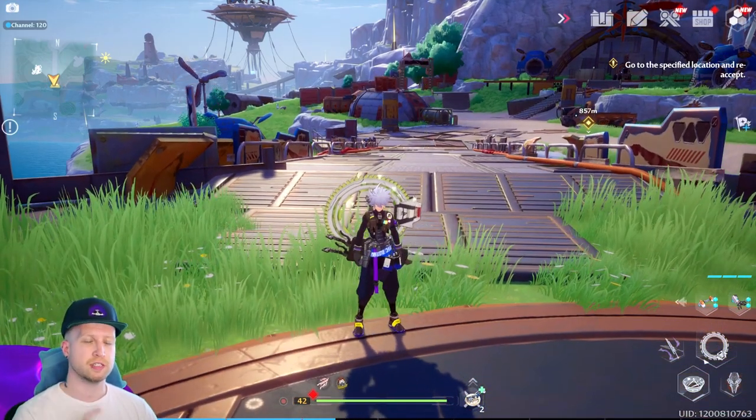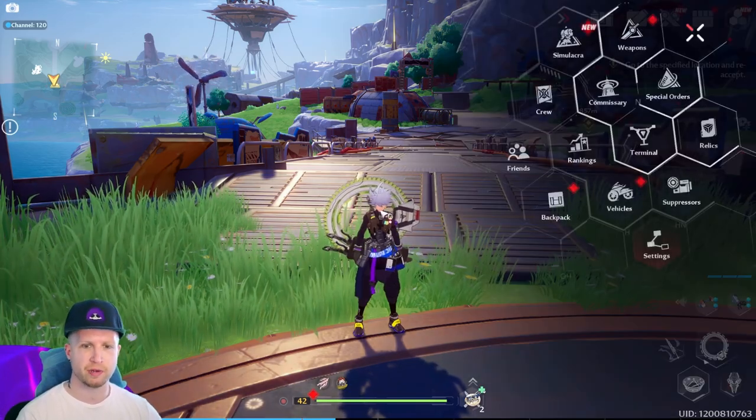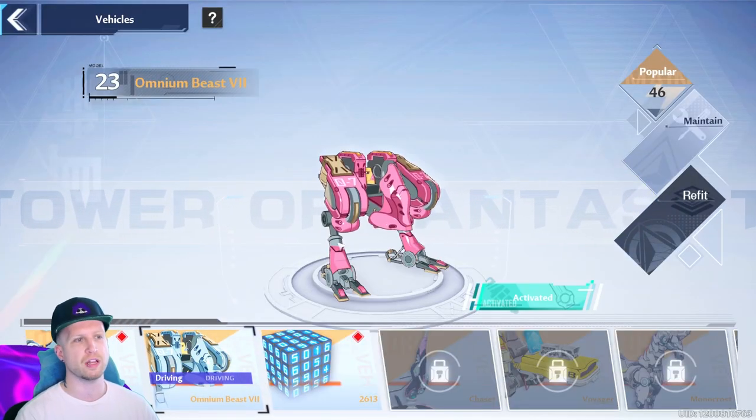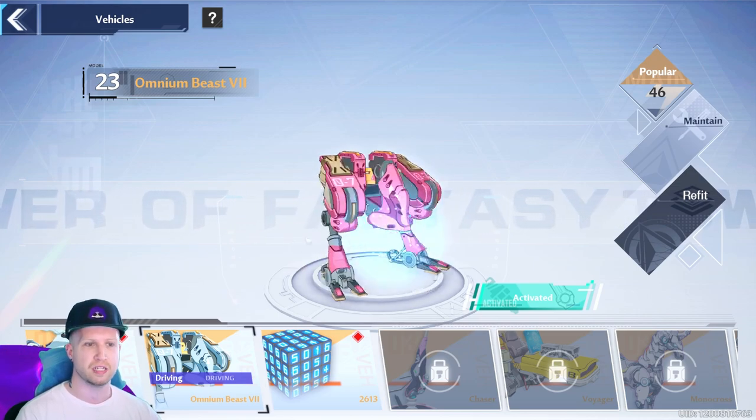What's up ladies and gentlemen, my name is Sayushi and this is going to be the first of hopefully many tutorials for Tower of Fantasy. Today we're going to be talking about this vehicle and where you can get the parts for it. This is the Omnium Beast 7.